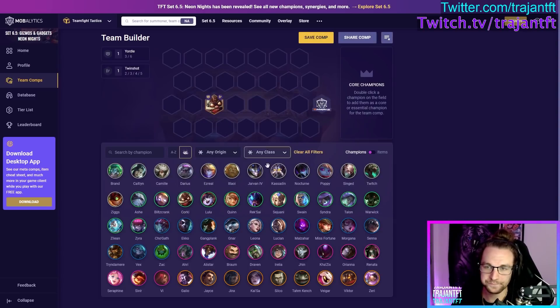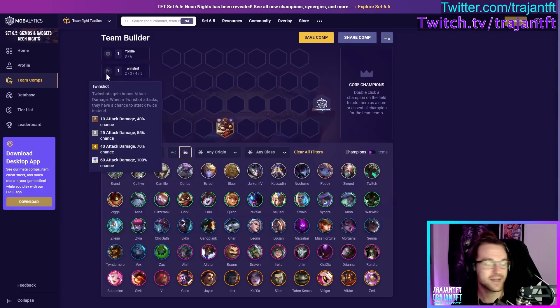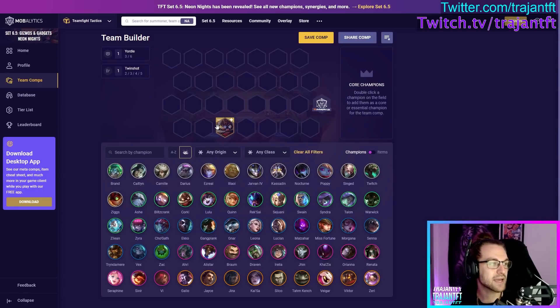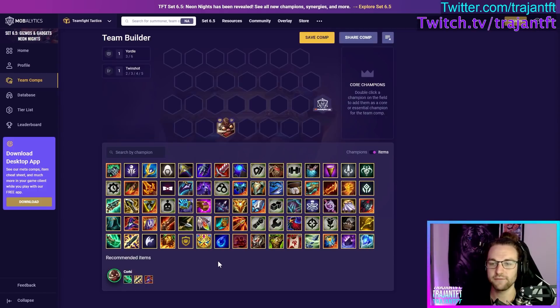Corki is a Yordle and Twin Shot — he is purely DPS. He fires a single AP rocket at his target — his ultimate from League — but it's a small rocket, not the big one. He does have AP scaling which is pretty interesting for a Twin Shot. He is pretty locked at hitting frontline. For items, Blue Buff and Sojin are about equal on him, but if you have six Yordles you want Blue Buff. Overall he just needs AP amp like Deathcap or Jeweled Gauntlet.